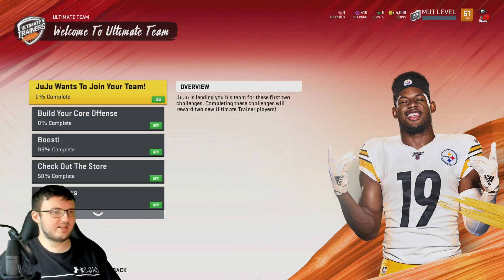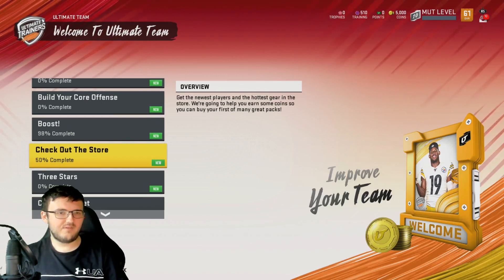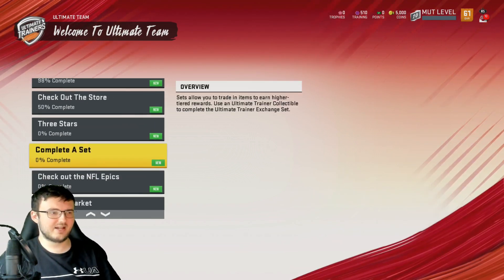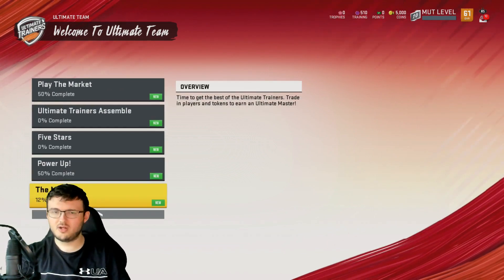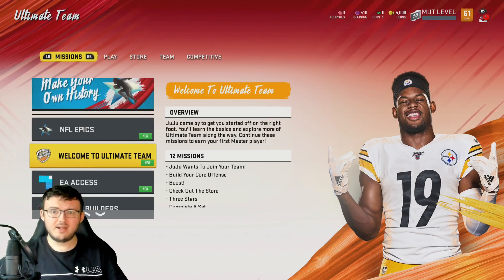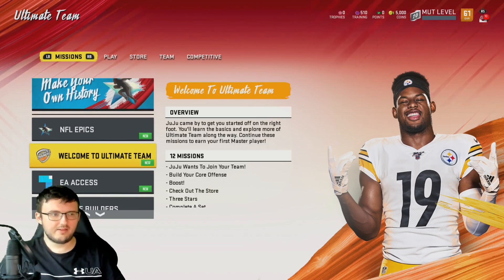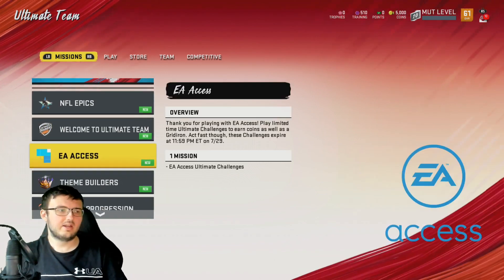We have 12 missions right here, not too difficult to do. 50% completed just from checking the store — this is kind of like the objective list. Nothing too special, just stuff you do pretty much throughout Madden. This is the Welcome to Madden section, which is pretty easy — just join a team, build your co-op, and things like that.